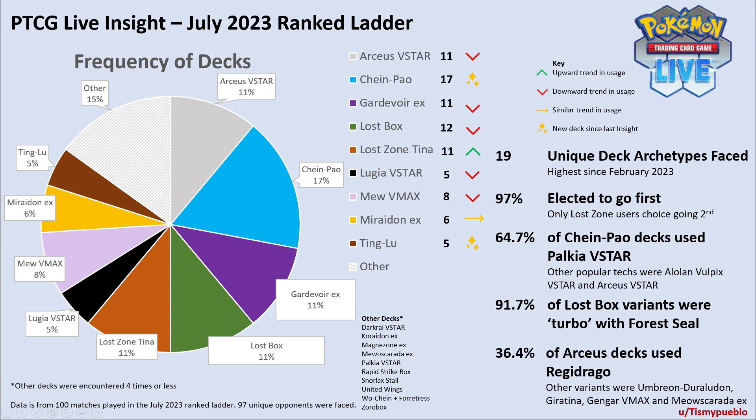The limitless meta is more like what the real world is like — not perfect since it's still online, but continuing: this time the overinflated deck appears to be Chien Pao, which only has 11% usage in limitless tournaments and two top-32 finishes at NAIC, but has 17% usage in these matches.